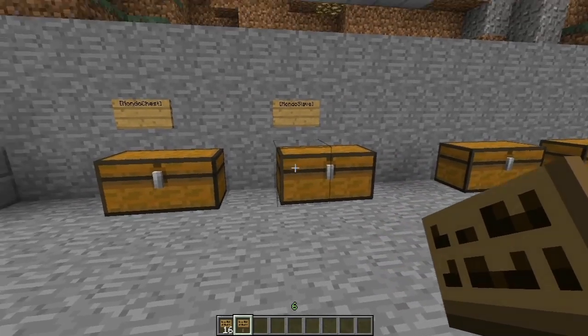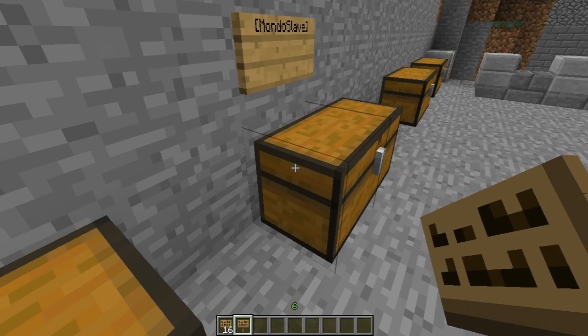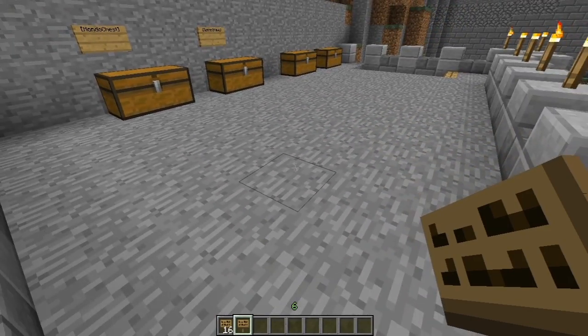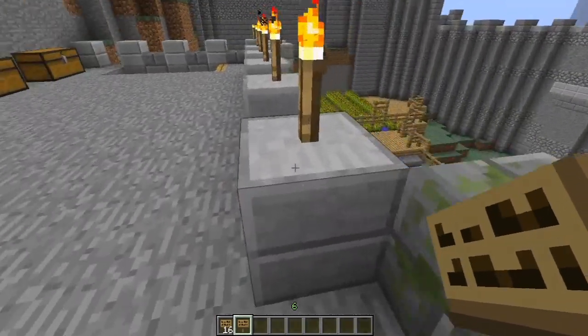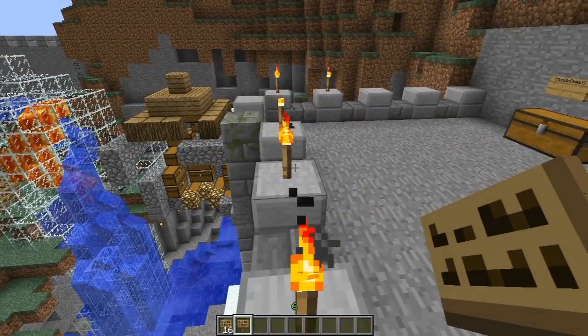By default the radius that you can have these two chests apart is 150 blocks. However, you can change that in your config to whatever you want. The config is just amazing — it's got all the stuff you need. It's really simple. I suggest going to have a look at it if you've got this mod, because there'll be some stuff you probably want to change.